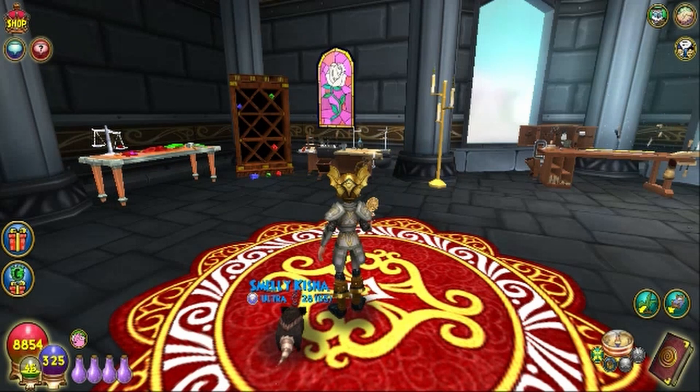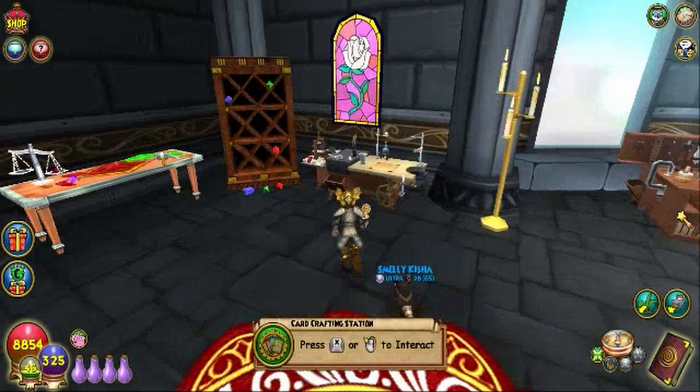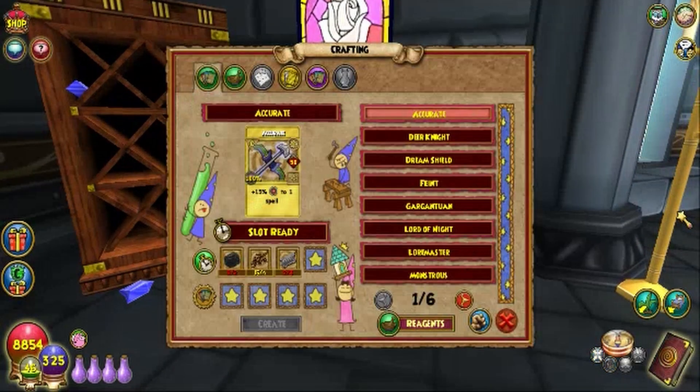Hey everyone, welcome back to my channel. In this one we're transmuting kelp. You get the recipe from Avery Templeton in Celestia Base Camp. The recipe itself is 600 gold and requires 10 red mandrake.